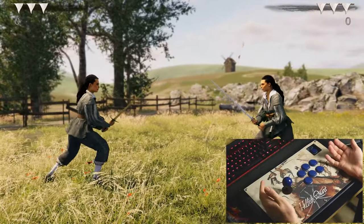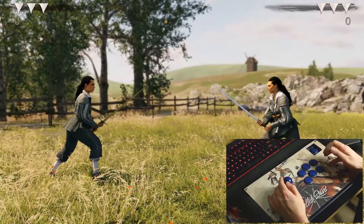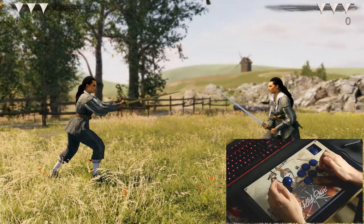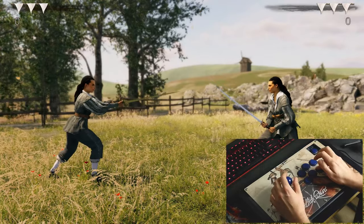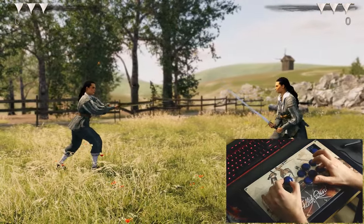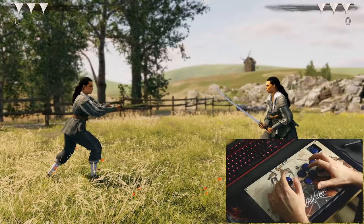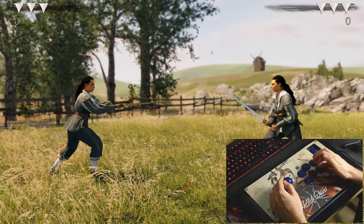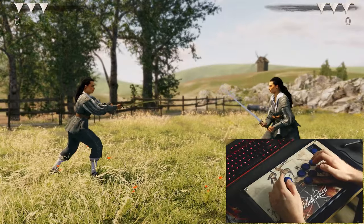To change the stance from the short guard to long guard, we just hold the long guard button. By default it's the left trigger button on the gamepad; here it's just this one, and you can move in all directions. There's your first guard, second guard, and to change the guard to, for example, VomTag — the high guard — you just go half circle forward.